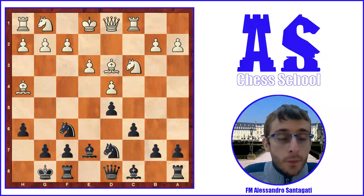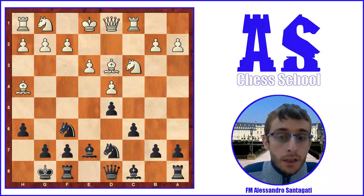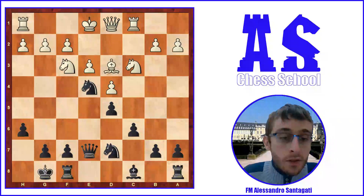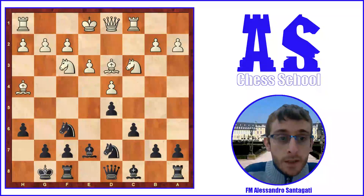Bishop g3 looks like a strange move but it's a logical choice by Rapport, because white wants to keep pieces. If your plan is to play for a win, it's very important to keep more pieces in the game and not allow a lot of trades. Rapport played Bishop g3 because with the simple and most common Knight f3, he was probably worried about Knight e4, Bishop e7, Queen e7 — he doesn't like to trade pieces.